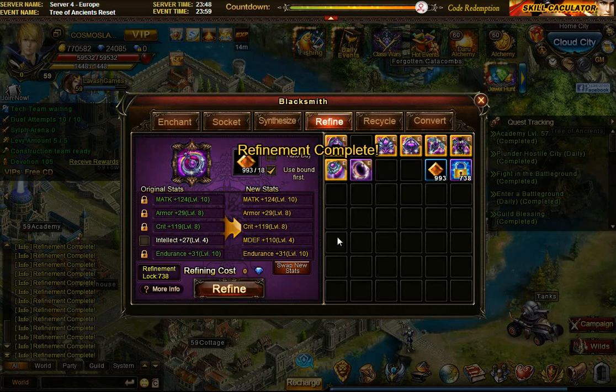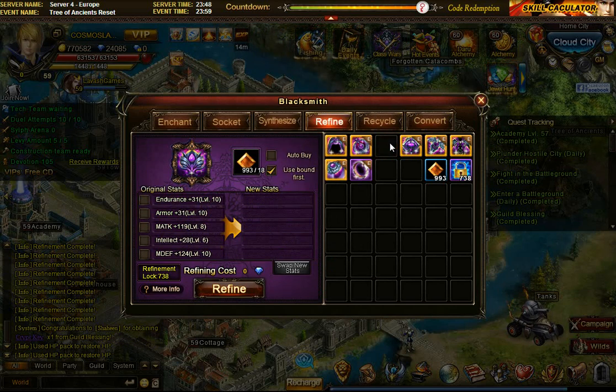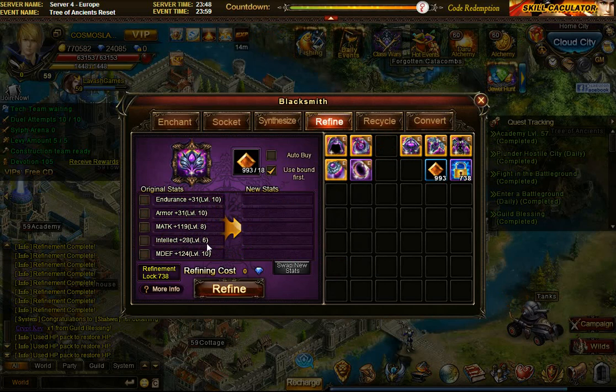I'm going to stop here because it's already too much - I have only a thousand refinement crystals left, having used more than a thousand already. I'm happy with the item although intellect is only 4. But actually between intellect 4 and 6, it's only a difference of one intellect point - plus 27 versus plus 28 - so it's not that big a deal. I probably shouldn't have spent all those refinement crystals on it, but everything else is looking pretty good.